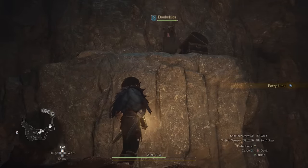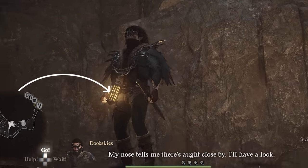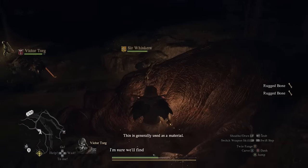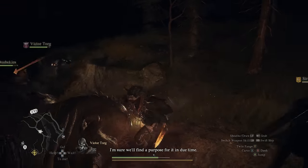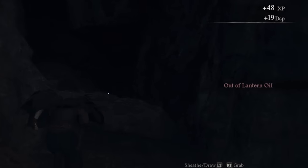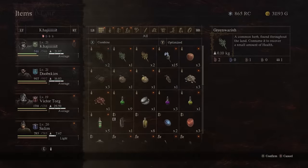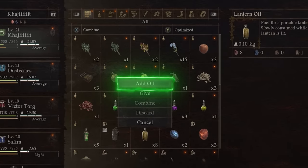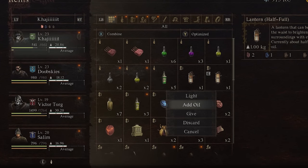Your lantern will run out of fuel eventually, and if it happens at night you're in trouble — especially if your party also doesn't have lanterns. Not having lantern oil is mistake number eleven. Thankfully lantern oil doesn't weigh that much, so you can always keep a few with you to ensure sufficient light when you venture out at night while still managing your weight capacity properly.